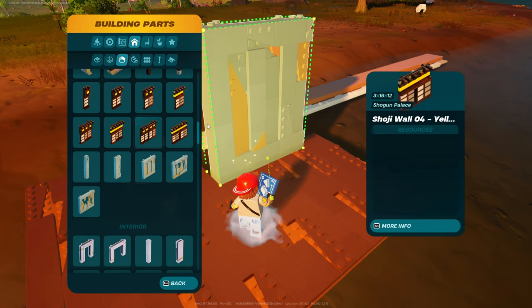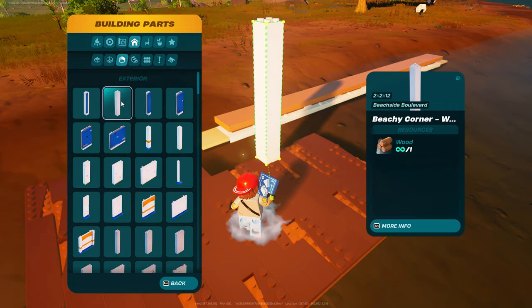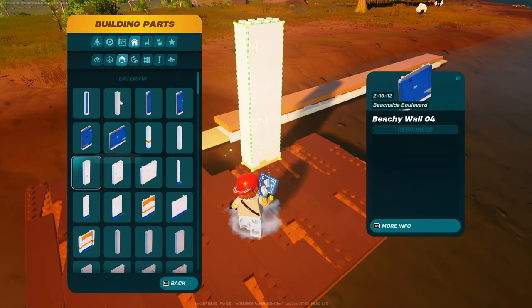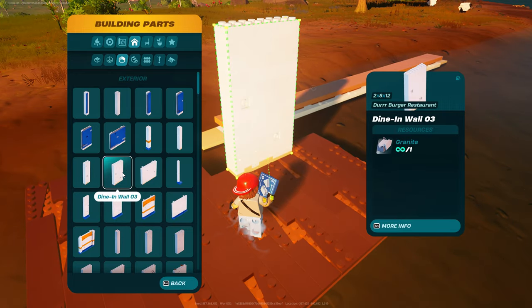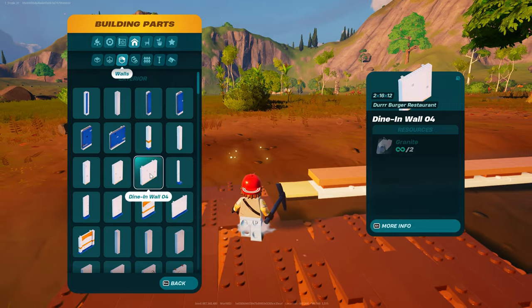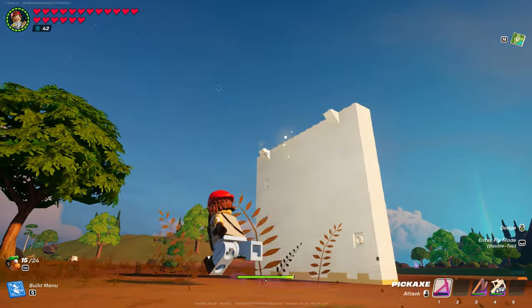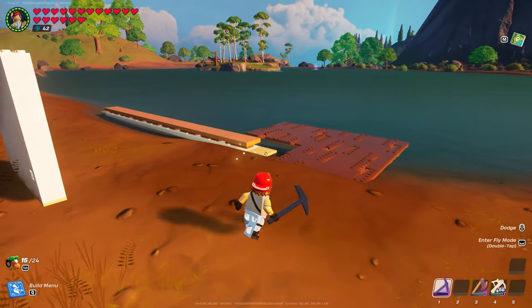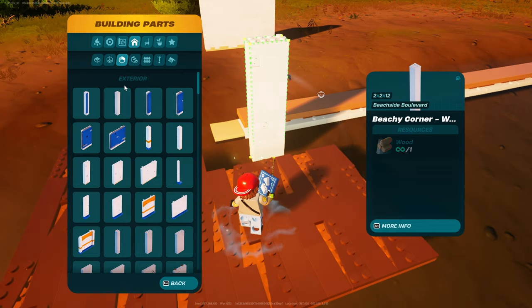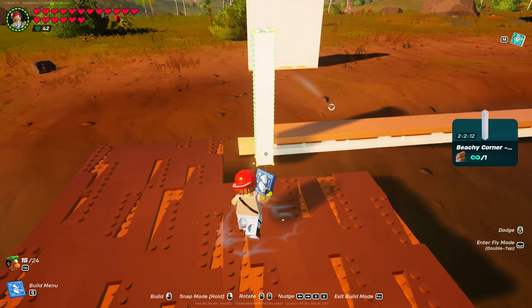Now you're going to go back into walls. You can use this one all the way across, but you can get away with using dining wall number three, or a combination of three, two, and then the beachy corner from Durr Burger or Beachside Boulevard. The reason why is because some pieces have these bits on top that get in your way - you won't be able to use them in either direction. So that's why with dining wall three, two, or the corner, you can get away with that.